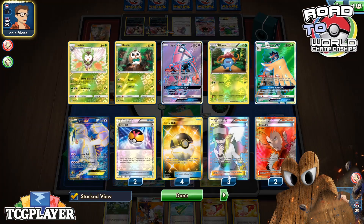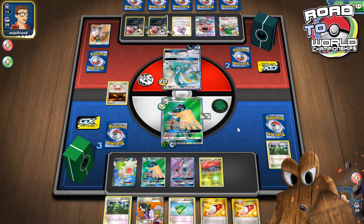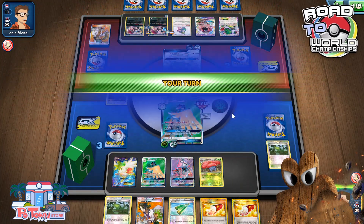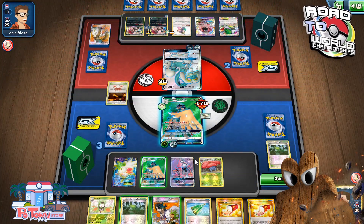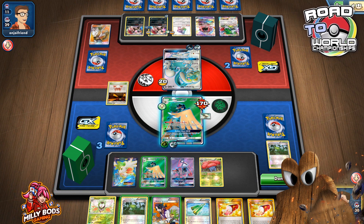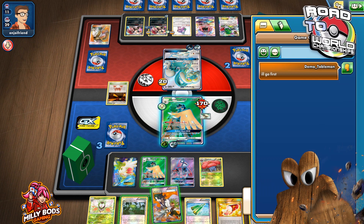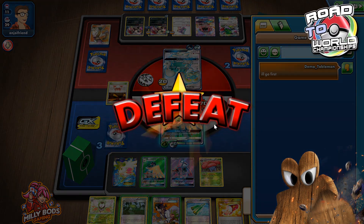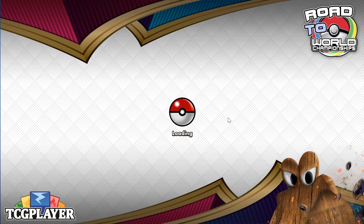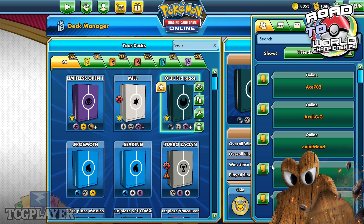Yeah, I don't see how I win here. I'm not out of energy — I could just topdeck a DCE, that's what I need. Berserk — 150. And that's not an energy. I can't win anymore. No way for me to take two prizes — I attack, he KOs me. I needed to draw a DCE there, and then maybe I could have attacked with Lele. Even then, I could have attacked with Shaymin, I guess.